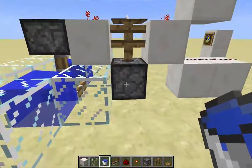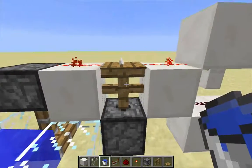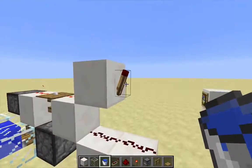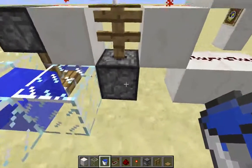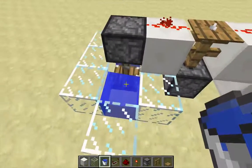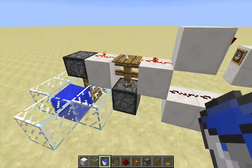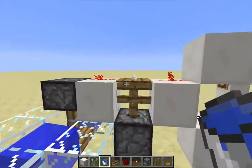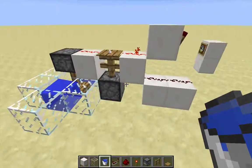The dispenser receives a block update and quasi-connectivity forces it to activate, shooting another arrow — you can see it just poking up there. That arrow is activating the pressure plate, causing the signal. This torch is off, but once the arrow despawns this torch will turn on and send a signal into this block. This dispenser will be waiting for another block update. When the arrow despawns the piston will retract, allowing the water to flow in and cause that block update. Since arrows have a despawn time of one minute, this clock has a period of approximately one minute.